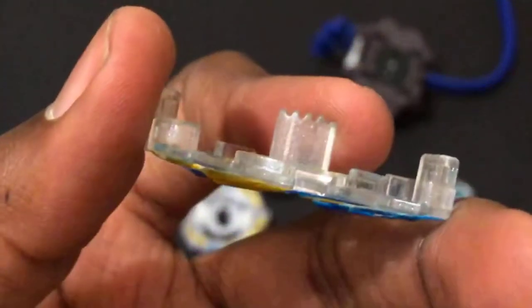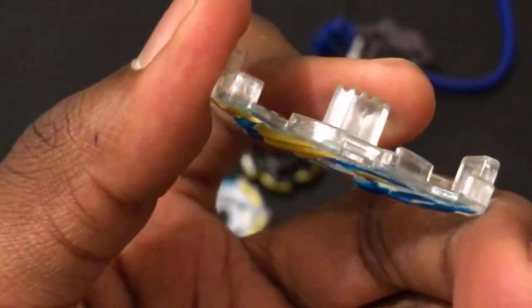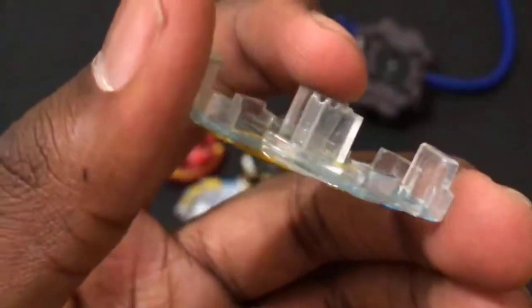Now you have the Dragon gachinko chip — all these things pretty much weigh the same, with the exception of Diabolos. The teeth are good. The gachinko chip is what holds the teeth together and how you launch it. Oh, this video is already 15 minutes.